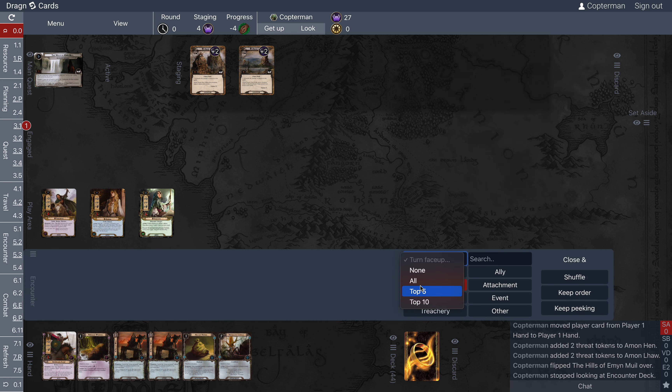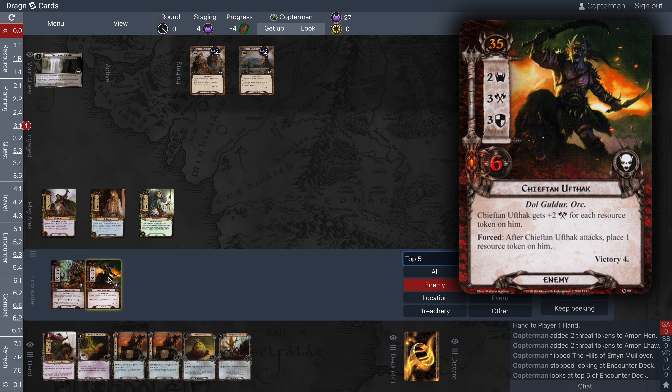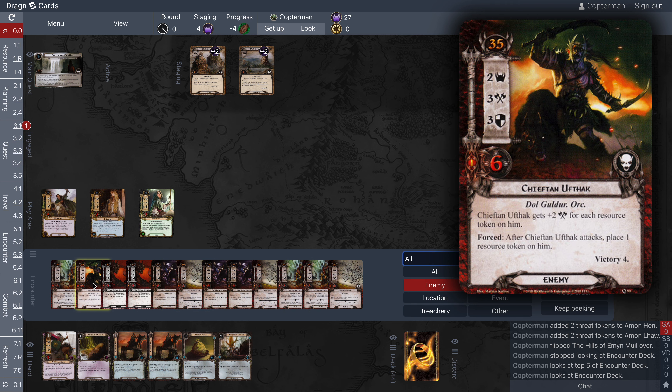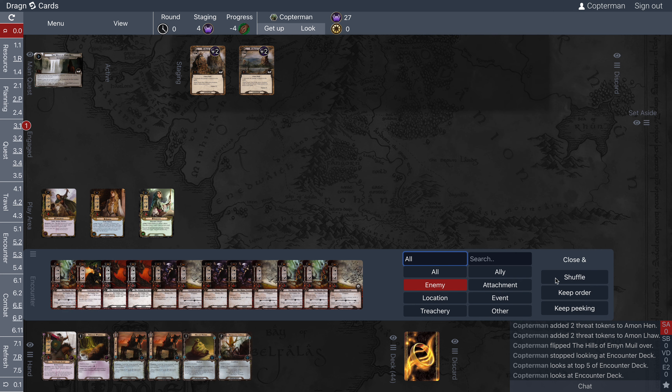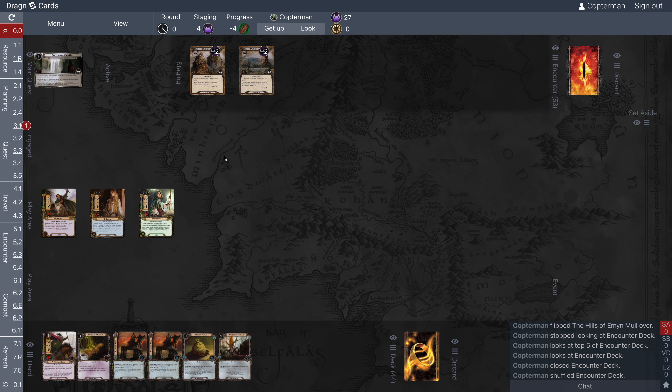Once these are cleared — and they'll have to be, because Emon Muil locations cannot be in play to win — we've got 10 of the 20 points we need just between these two locations. There are also victory points on Chieftain Ufthak, which is a hefty four. That's the only non-location victory point source. Okay, let's shuffle the deck and get to the resource phase.